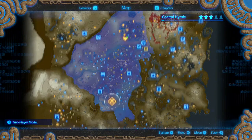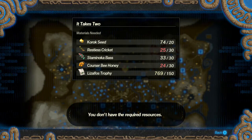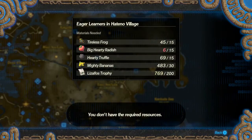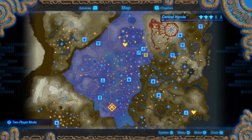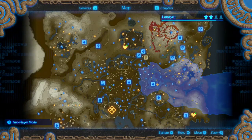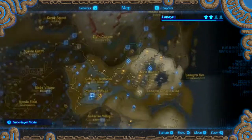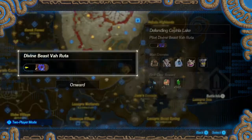Going to places I've already been to — what do we still need for this heart anyway? We still need five more restless crickets and six more honeys. We just need more hearty radishes for the other heart. I think we can actually try to buy some, but it doesn't look like we can. Let's make our first side challenge of the video — the Varuta one, defending Cephala Lake. It'll give us five more hearty radishes and maybe an opportunity to buy some at a store after.